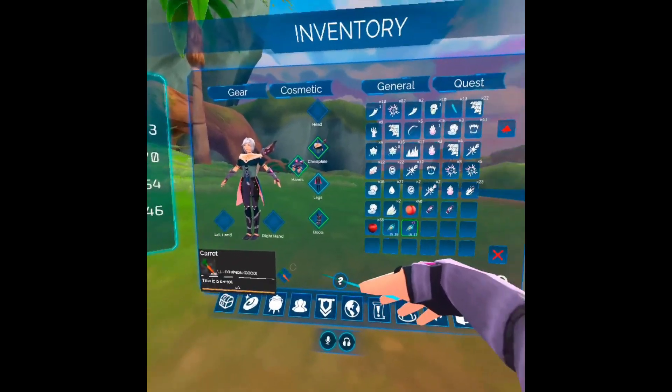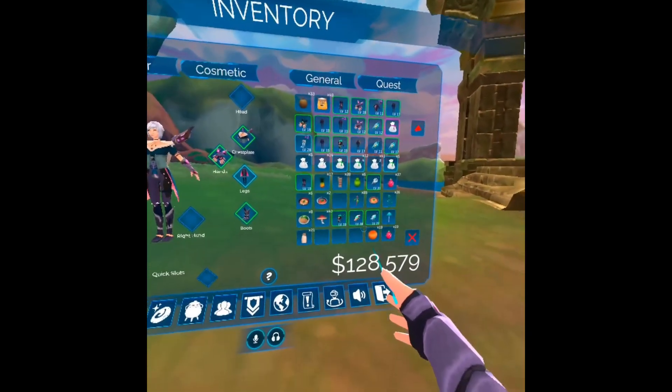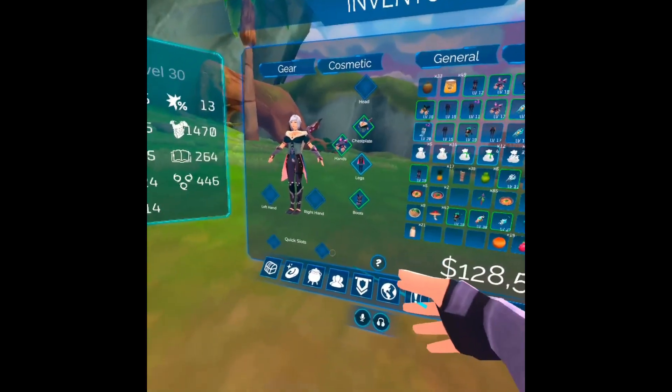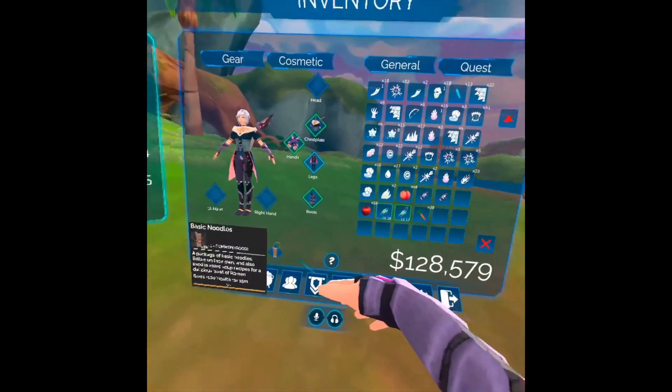Don't just click on it though — you have to drag them. If you just click on it, it goes straight back into your general inventory, like that, you see. So go into your quest items slot again.